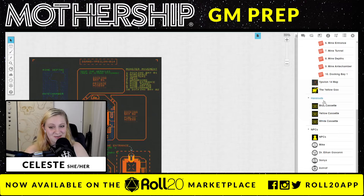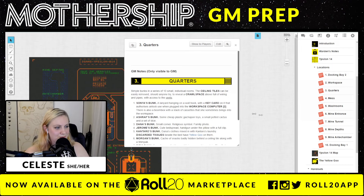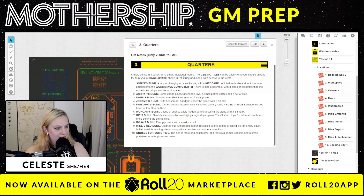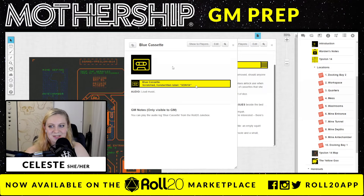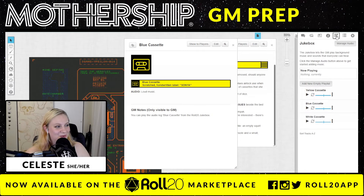What I'm really stoked about: the handouts. There are three cassette tapes that you can find — some scattered about the location. So like in the quarters, for example, we have all of the NPCs listed, their bunks and where they are. I believe somebody had a boom box — yes, the number 10 bunk has a games console and a small portable cassette player recorder. As you find these cassette tapes, you can play them in the game. Blue cassette, scratched handwritten label — Sonya. And what's very fun is that you can actually listen to them. They have done this for you. In the jukebox feature in Roll20, they have loaded the cassettes so you can play them for your players.